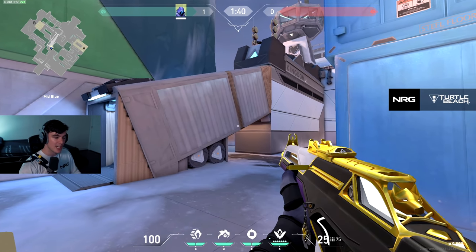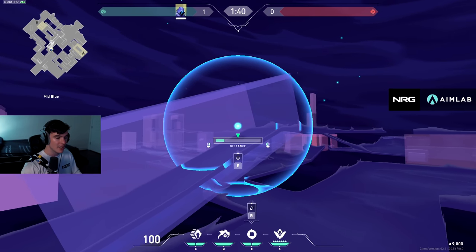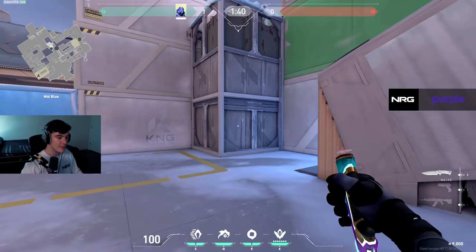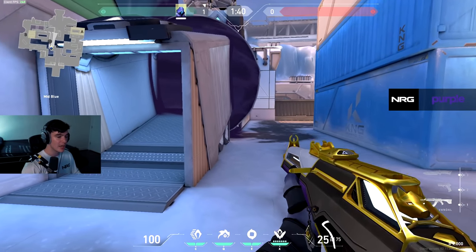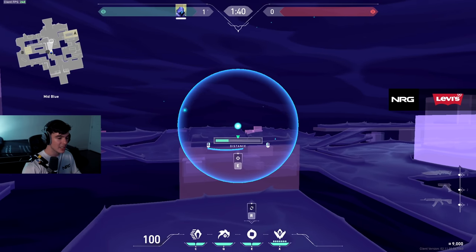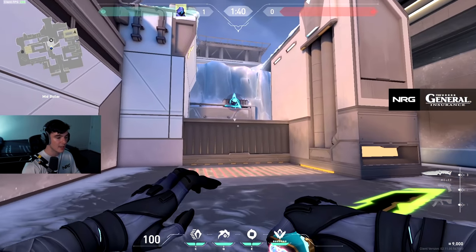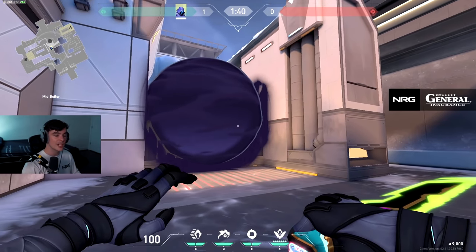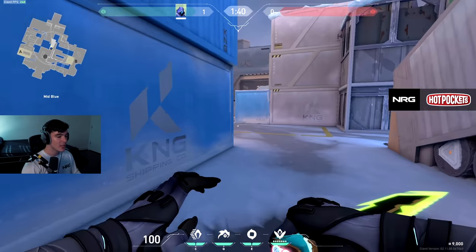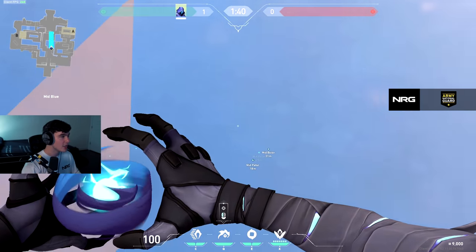As Omen I'm going to show you a couple of ways to attack mid if your team wants to run it down. You can smoke the inner tube towards the top of the ramp — this works as a one-way underneath the tube and also blocks off the tube. You can also smoke on top of boiler, making sure your smoke is a little to the left so there's no gap where the enemy can see. Anyone that drops into the smoke will lose accuracy and you should win the gunfight. As Omen you can further help your team by blinding this path in case anyone is playing pallet or within this area.